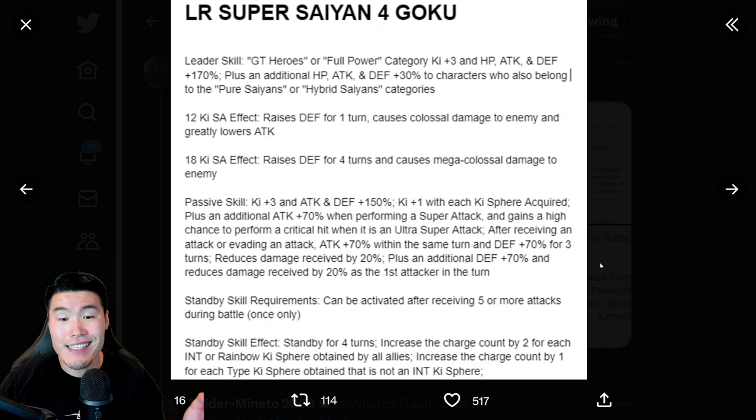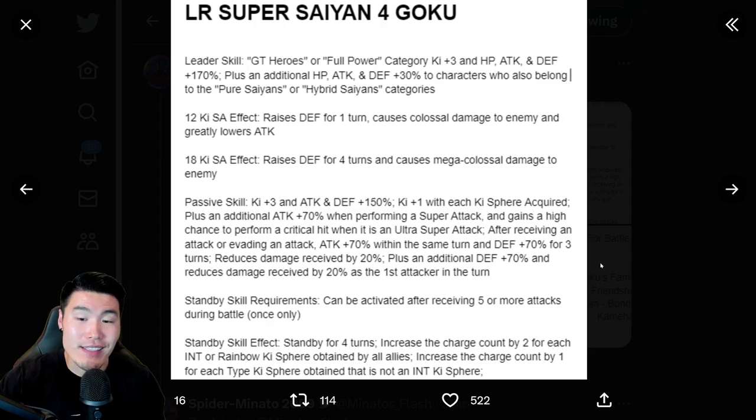Passive: Ki plus 3, Attack and Defense plus 150%. Ki plus 1 with each Ki sphere obtained, plus an additional Attack plus 70% when performing a super attack, and gains a high chance to perform a critical hit when it is an ultra super attack. After receiving an attack or evading an attack, Attack plus 70% within the same turn and Defense plus 70% for 3 turns. Reduces damage received by 20%, plus an additional Defense plus 70% and reduces damage received by 20% as the first attacker in the turn.